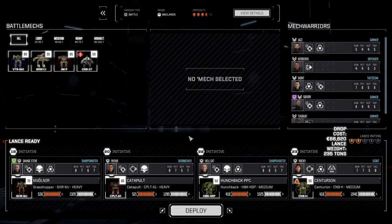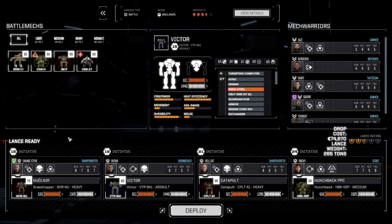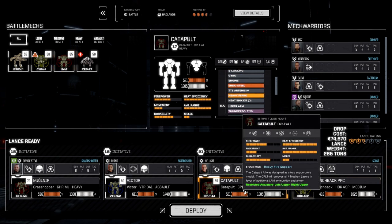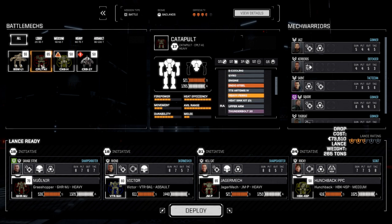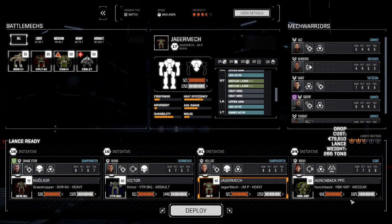I'll probably have to pull off a couple of missions between episodes to generate some C-bills. We've got the Jagermech back - it has two LBX-10s, three tons of ammo, plus two medium lasers. Let's leave the Catapult out for today and bring in the Jagermech to see how it works. The Catapult has a Thunderbolt and a couple of LRMs, but I want to see how the two LBX-10 axes perform. It's six projectiles doing 14 damage each. Let's deploy this lance and get this done.